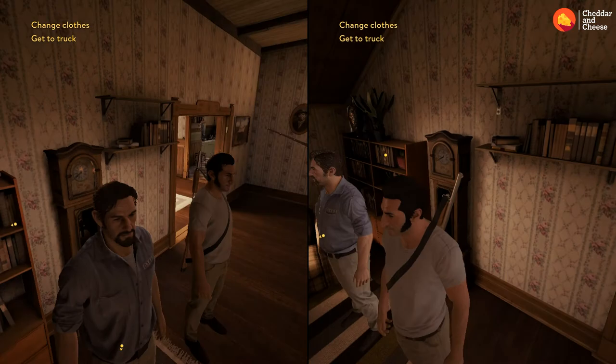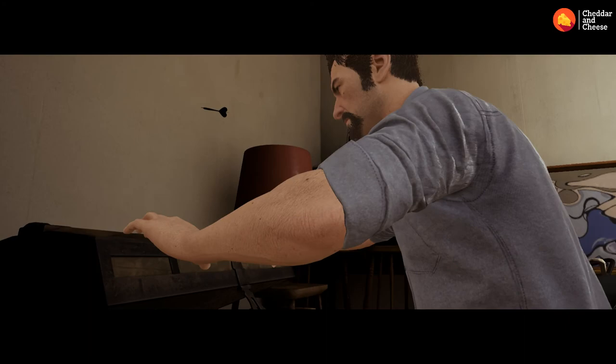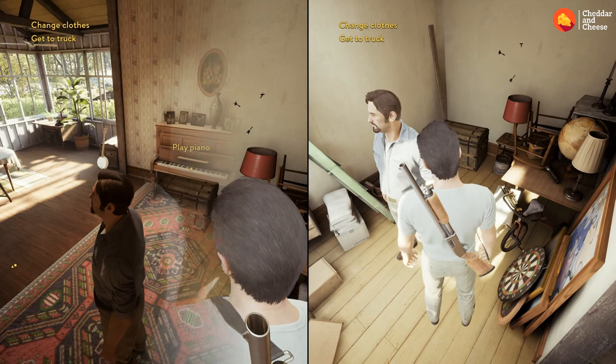That'll unlock a door upstairs. Head on through — there'll be a chest in the corner. Open it up, you'll lift the Sword of Destiny, bring it down, and the achievement will pop.